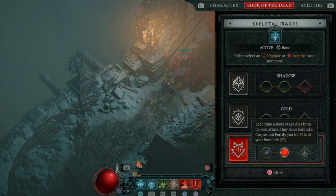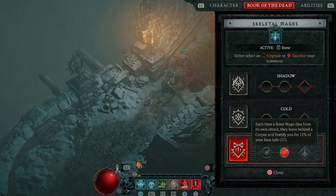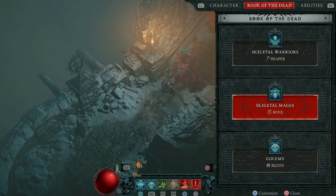For Skeletal Mages, we're going to go down to Bone, and select: each time a Bone Mage dies from its own attacks, they leave behind a corpse and fortify you for 11% of your base life. That fortify is going to be really important because this is a blood build. You want to stay as healthy as you can — it increases your damage and increases your survivability, which is why I think it's one of the better builds for leveling.